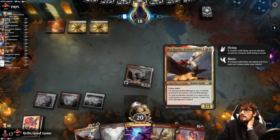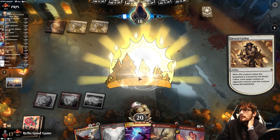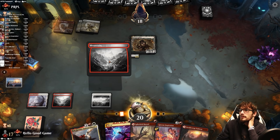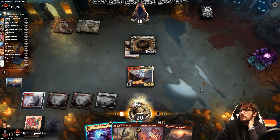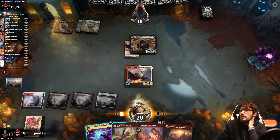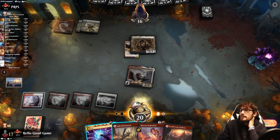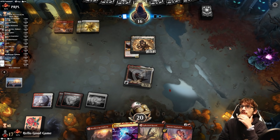If a spell would deal damage to an opponent, we get that much plus one. They just exile us — we can take that right back. We'll save it. We can take it back later — so if they remove this other one, we can reclaim the first one.